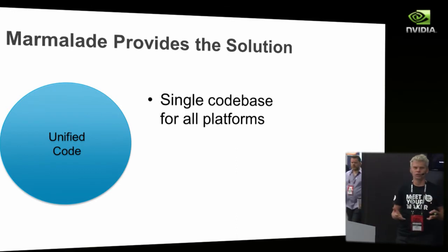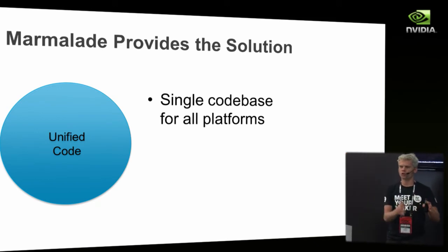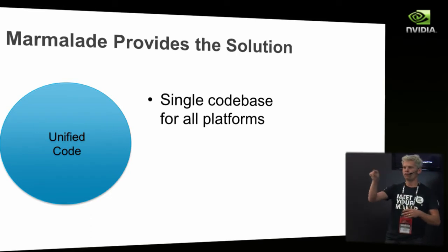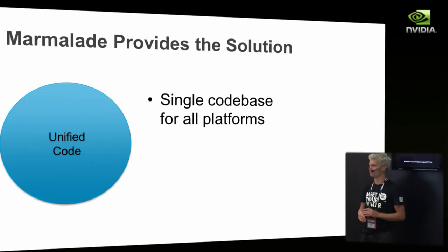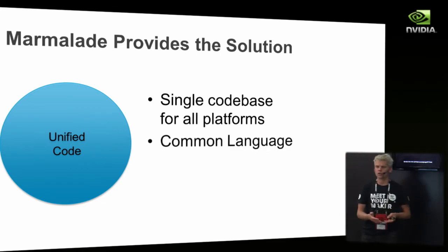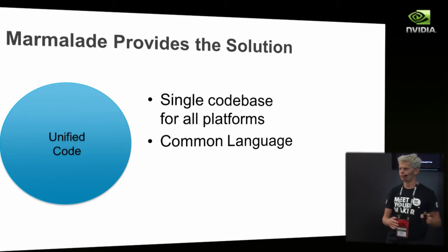The result is a unified code base with no platform dependencies. In Marmalade, it's actually impossible to make a build that runs on just one platform — you can't make an iOS-only build. In the code, there's no way to detect what you're running on until runtime, so you can't have IFDEF iPhone in your code. We provide the common language on all platforms, so you only need to know C and C++. No need to learn any Java or Objective-C, making all your existing console code easily portable.